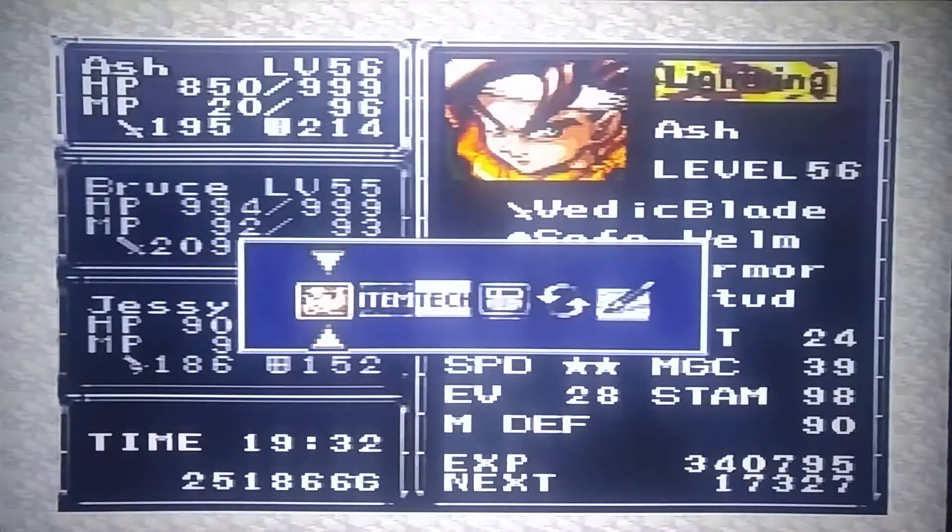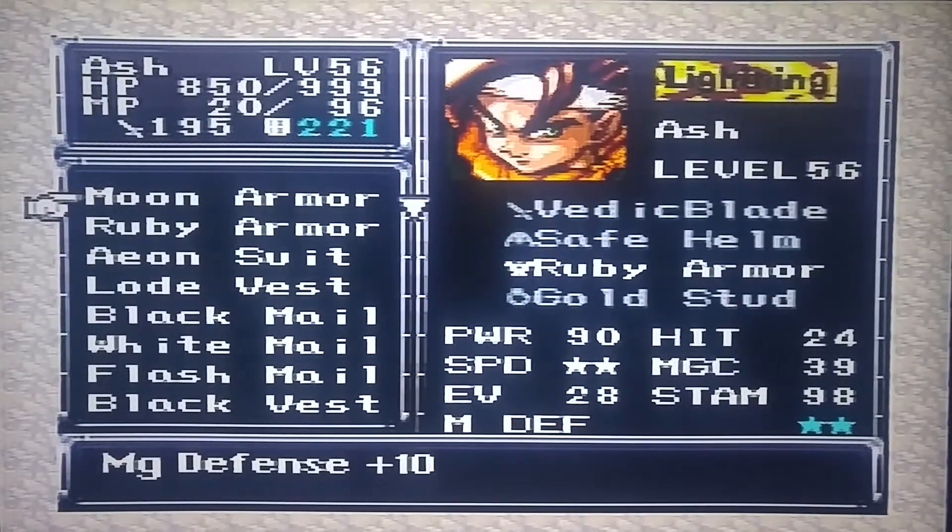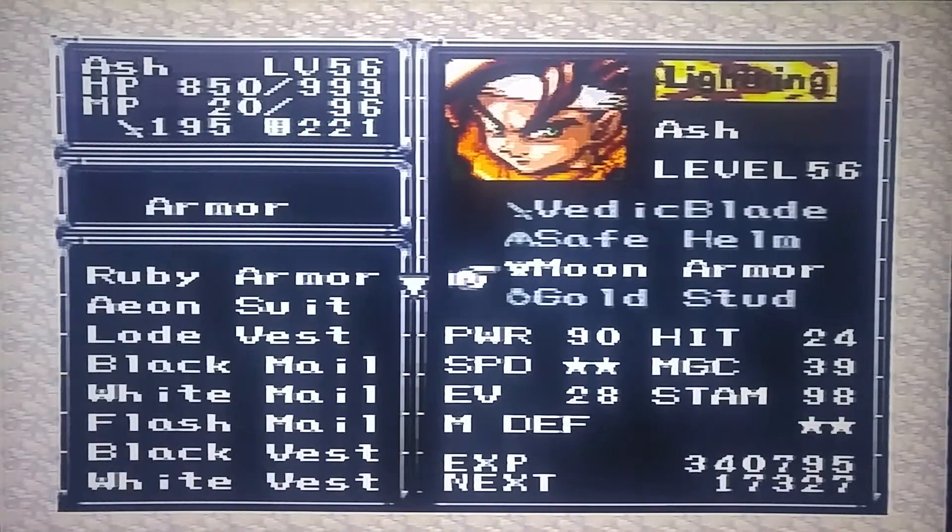Nova Armor powered up - got one. Moon Armor. Moon Armor is the best armor in the game for male characters - you cannot equip Moon Armor on a female character. So that is definitely going on him. Magic defense plus 10 - it brings his magic defense to star-star and his overall defense to 221. That's pretty disgusting. He's very tough.